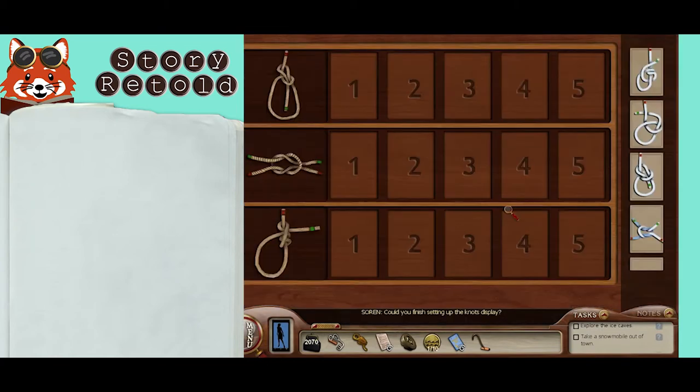For the rope tying puzzle, could you finish setting up the knots display? You just need to match the images to the knot they create. I'd do it myself, but I don't have the time. Sure, leave it to me.